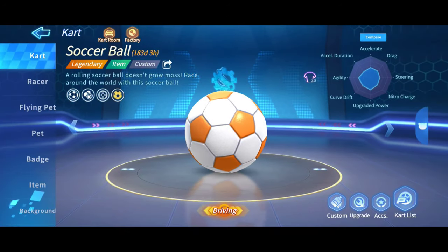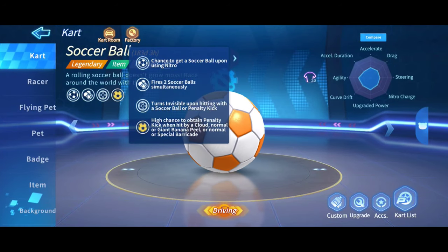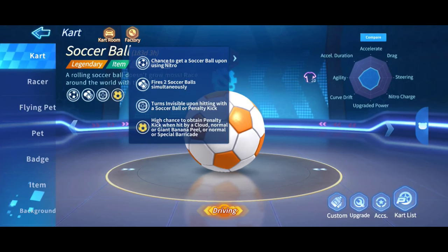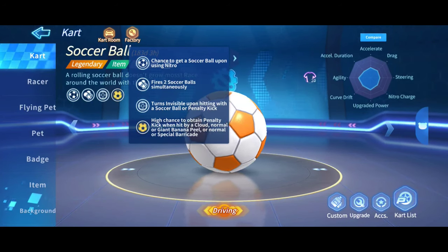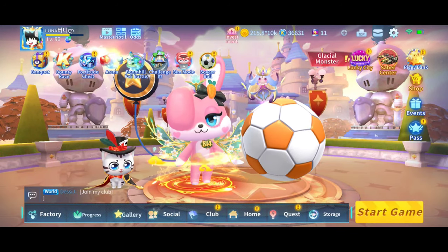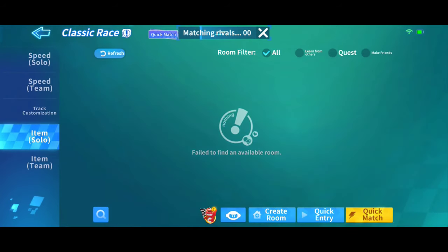A rolling soccer ball doesn't grow moss — race around the world with this soccer ball. You can see there's a chance to get a soccer ball upon using nitro; it fires two soccer balls simultaneously. It turns invisible upon hitting with the soccer ball or a penalty kick, and there's a high chance to obtain a penalty kick when hit by a cloud, normal, or giant banana peel, or normal or special barricade. It doesn't specify what special barricade, but I'm assuming it's modified barricades from some mods.